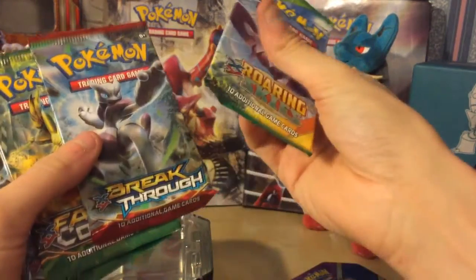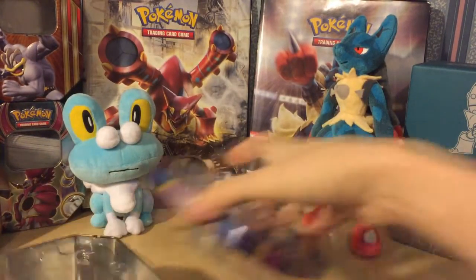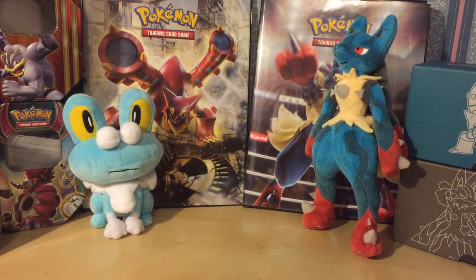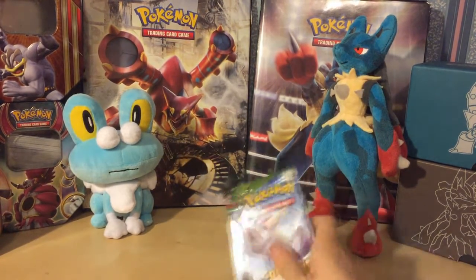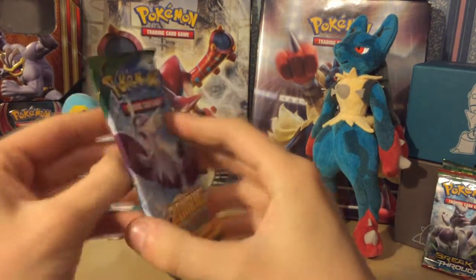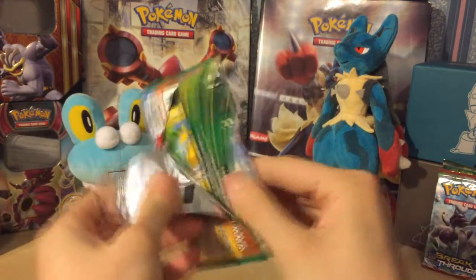Inside we've got four booster packs: we've got Roaring Skies, Breakthrough, and two Fates Collide. It's a very loud tin. I think we should hit the Roaring Skies first — I think there's a Shaymin in there, so we'll delve right into this.